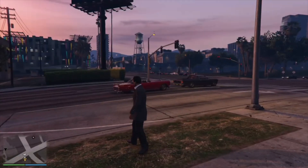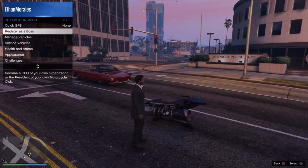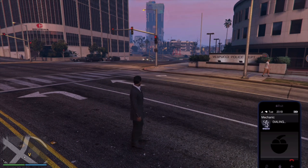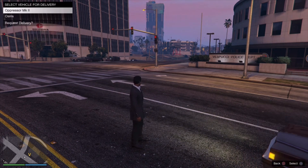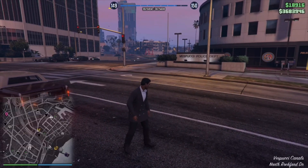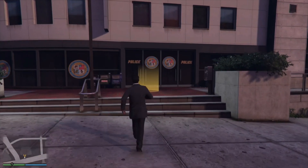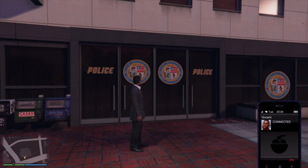Let me show you guys on the map - here is my Oppressor. I'm going to show you right now. I'm at my facility, the Oppressor Mark 2 is there - it is mine. I'm in an invite only session, no one has given this to me, I have it. It just will not let me use it in the setups. I don't get why. Maybe it will let me use it when we actually do the heist, but I just want to prove to you guys that I actually have it.